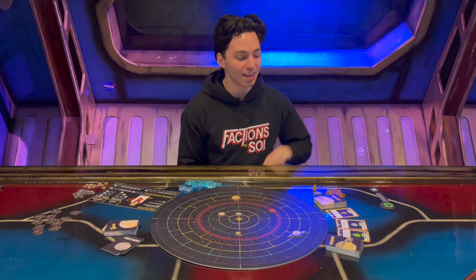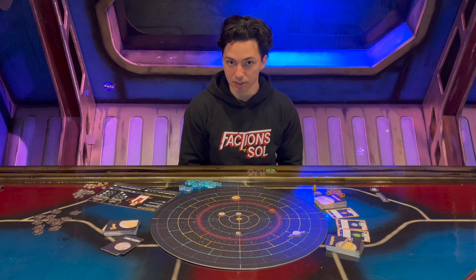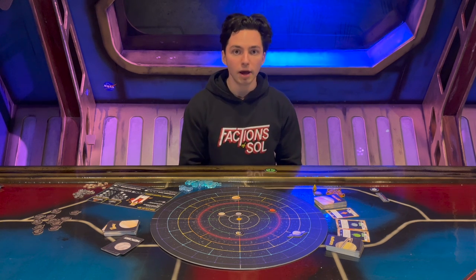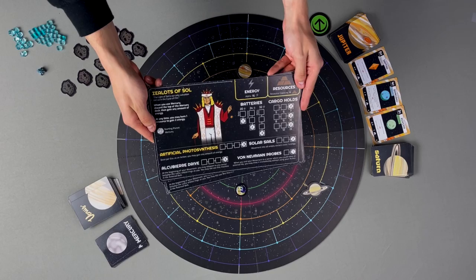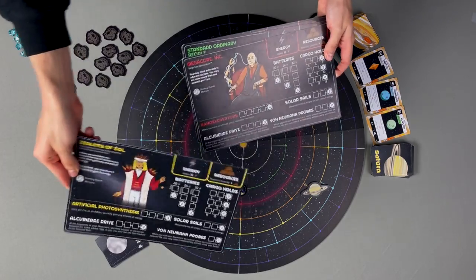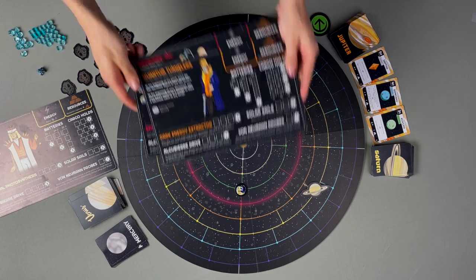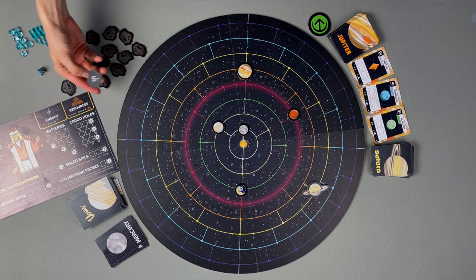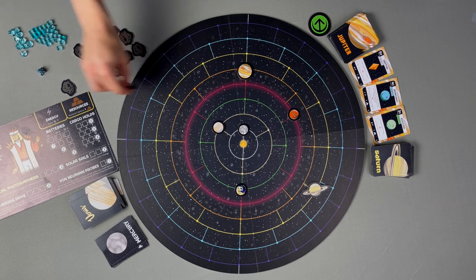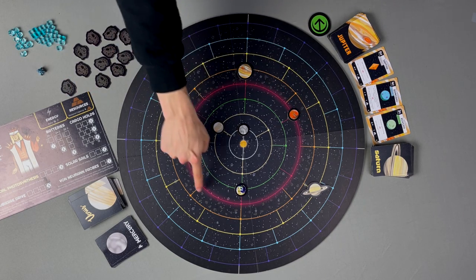Choose the player most likely to be abducted by aliens and give them the leader token — rolling a die works too. Each player, starting with the player to the right of the leader and proceeding counterclockwise, selects a faction and takes their faction mat. First-time players should select from Zealots of Sol, Megacore Incorporated, Standard Ordinary People, Daughters of Einstein, or Quantum Tunnelers. In a two or three player game, remove all asteroid tiles with stars. Then shuffle the asteroid tiles and place one in each sector of the asteroid belt, between the Mars and Jupiter orbital rings. A sector is a space between two orbital rings with a line on either side.